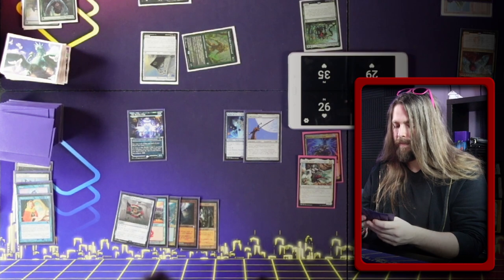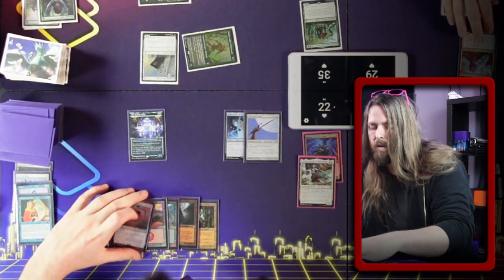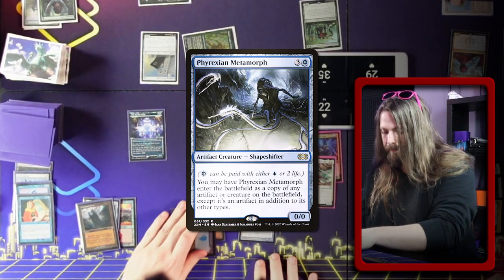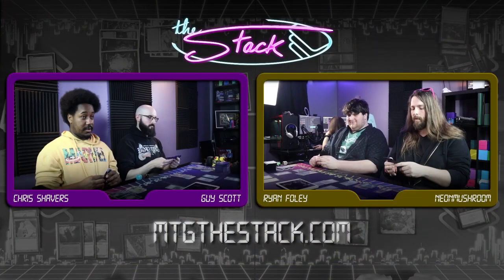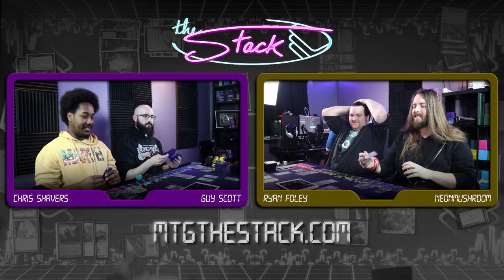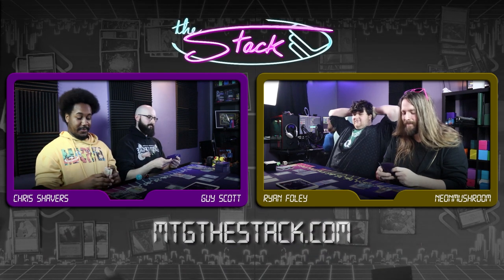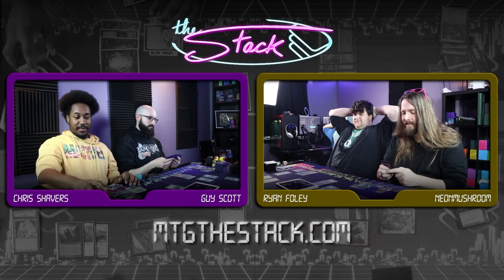Draw. One, two, three, four. I'm going to play Phyrexian Metamorph. Everyone cool with that? I think I know where this is going — this is Niv, is it? That's tight. Luckily for me, I don't really play non-creature spells. Except for all those red pieces. I'll do a land for turn — Plains.